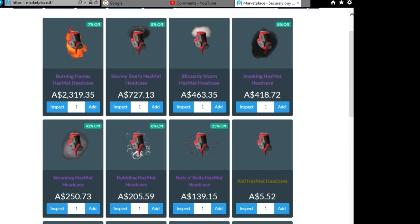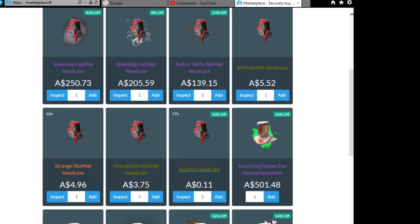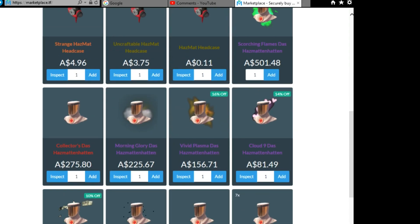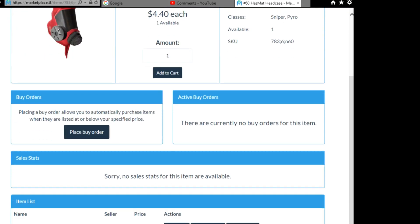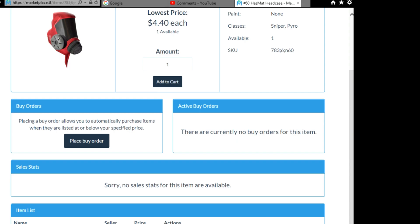We've got all those unusual ones mentioned, and there's a hazmat headcase — an uncraftable craftable one — and a hazmat headcase for a very small amount of money. There's also a number 60 hazmat headcase, which I certainly haven't seen on the Steam community market. They're interesting and I'm very intrigued by where these come from; I might look into them and try to get some.